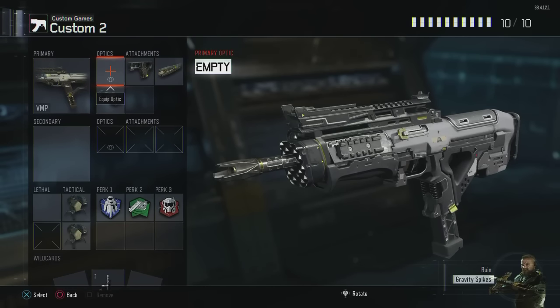Attachments real quick before we hop in. Quickdraw — best attachment in the game in my opinion. I feel like everyone should be using this attachment, and if you're not, I just question your thinking a little bit. It aims in so quickly, and there's really no reason not to use it. It's the first one you unlock — just use it. Long Barrel is definitely needed on the VMP in my opinion, but not so much on the Vesper.